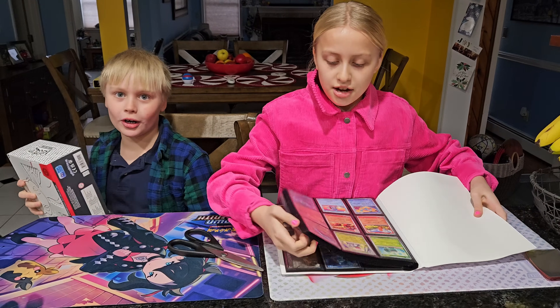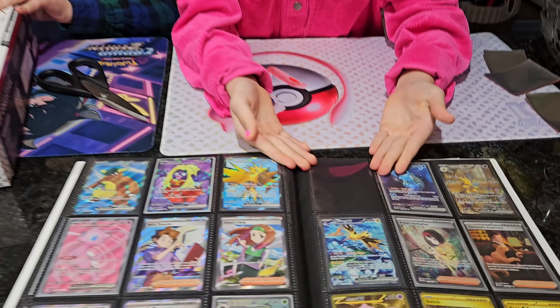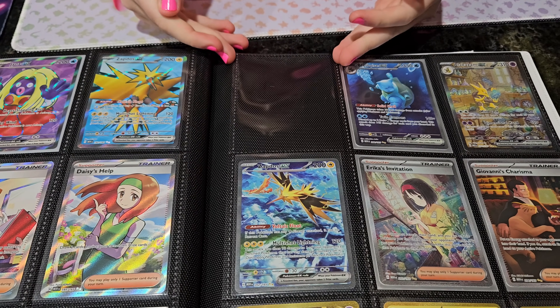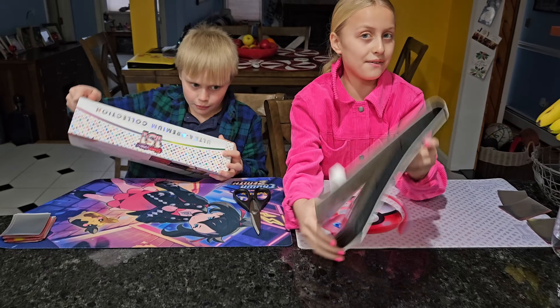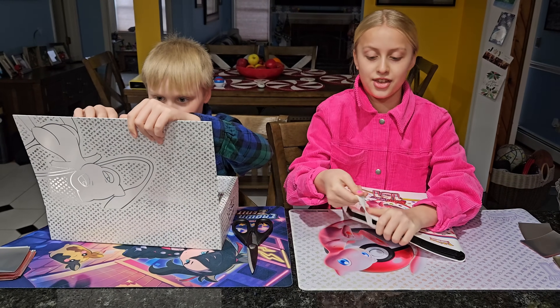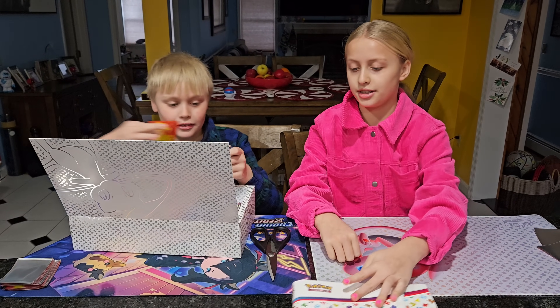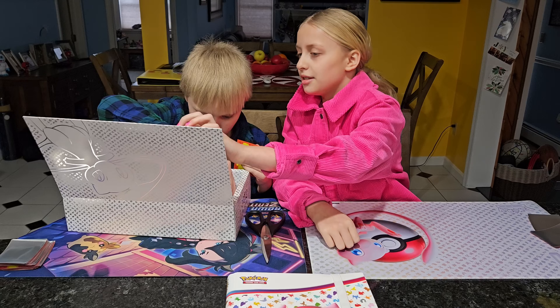Look at this annoying blank spot in this binder. All we need is that Charizard. Oh my gosh, it's actually kind of difficult. We have everything else for our 151, we just need that Charizard. Oh look, it's a Mew! We're Charizard hunting, but it's a Mew. I want this Mew.